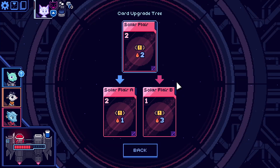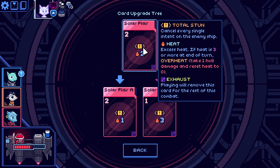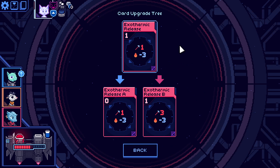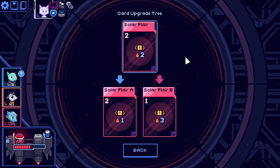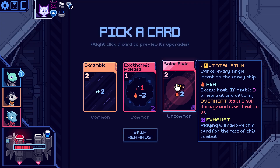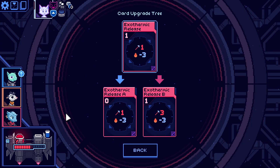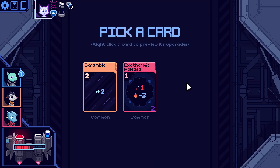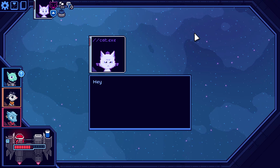More evade. Solar flare: cancel every single intent on the enemy ship — heat. That's pretty good. Exothermic release — just to get rid of some heat, pretty good as well. Relatively expensive but could be good. Quite like the sound of both of these. It's just a one-turn use. Let's take the solar flare — it might be useful. Then let's get this elite done.